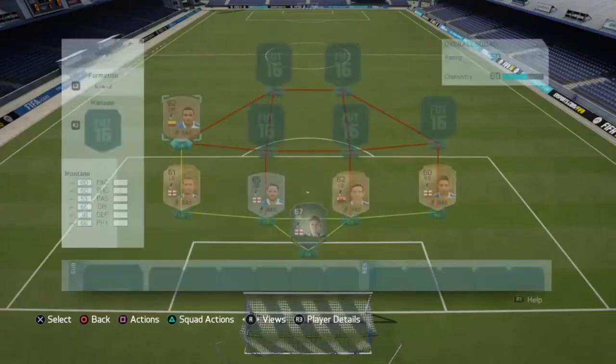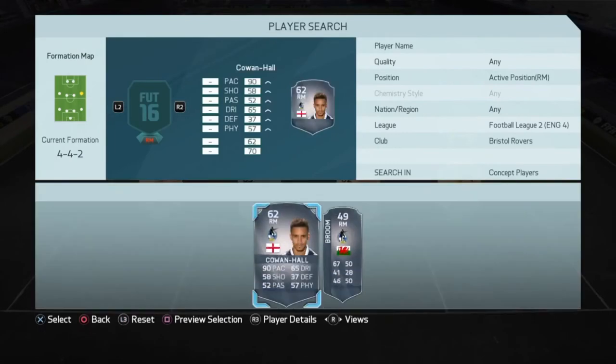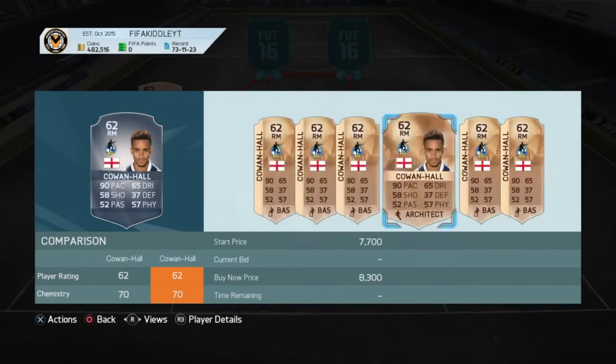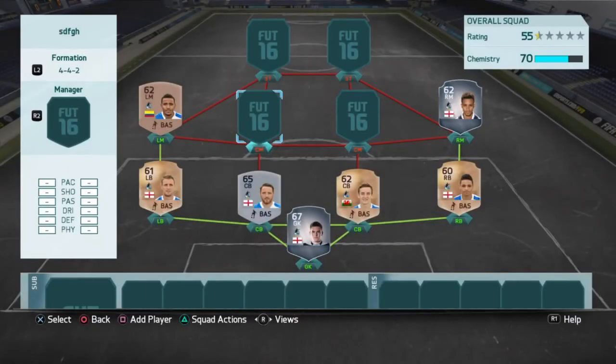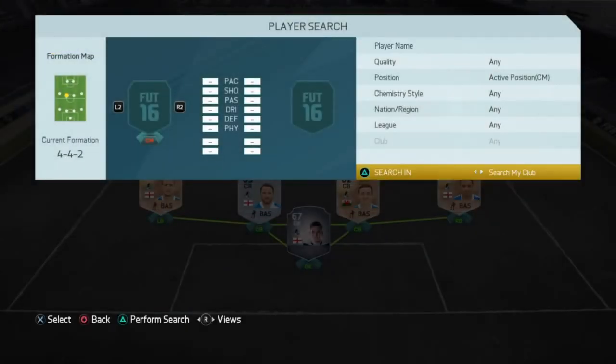At right mid there was Coan Hill and he was going for around 10,000 coins or 7,700 coins, and I don't really fancy spending that many coins on a bronze card that I know I won't be able to sell on. Left centre mid was actually not from the transfer market.